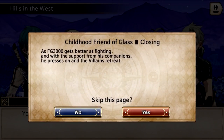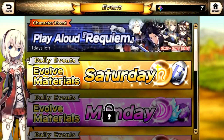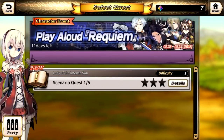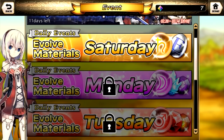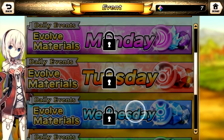Let's go back out to the home screen so I can show you what else this game has to offer. So right now they are running an event called the Play Aloud Requiem. Like I said earlier, the theme right now is based off of music, so there might be an opportunity to get a character there if you complete that event. There's also your basic evolution materials — these are your resource missions, your evolve materials, so you can use these to evolve your characters and level them up. Pretty straightforward, nothing you haven't seen before.